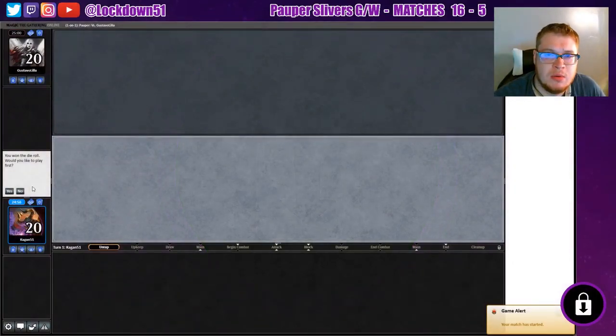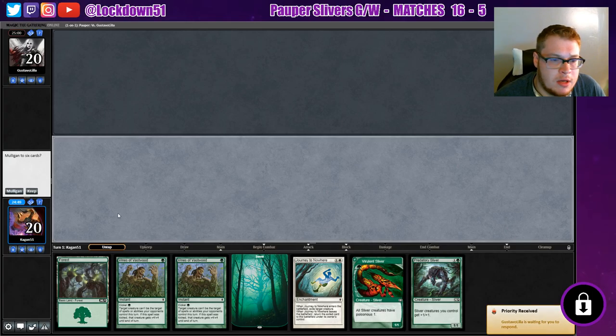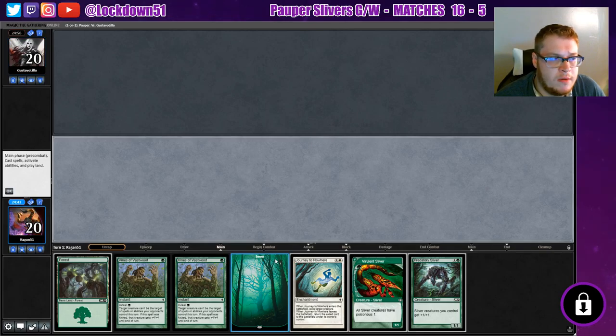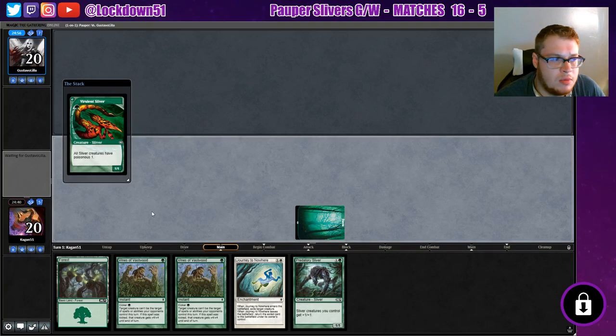Welcome back everybody, it's time to lock down some popper slivers on MTGO and we're gonna get right into this thing. Won the die roll again — we're good with these die rolls. Everything in our hand is green except for Journey, so we'll keep this. Got some protection. Just going to draw into some better stuff, but let's drop our Viverlin and proceed.